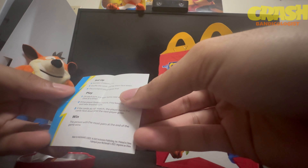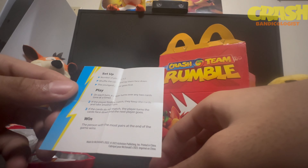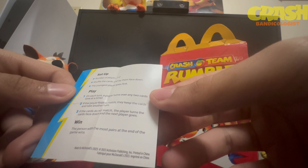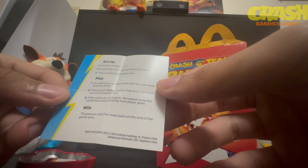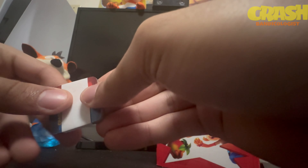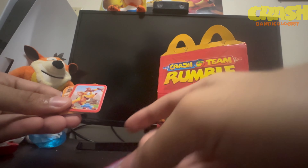The setup says: number of players one through two, shuffle the cards and lay them face down, youngest player goes first. On each turn a player turns over any two cards one at a time — if they find a match they keep the cards and take another turn. It's basically Crash Bandicoot memory match. The cards show: Crash, another Crash, Dingo Dial, another Dingo Dial, Dr. Cortex, another Cortex.